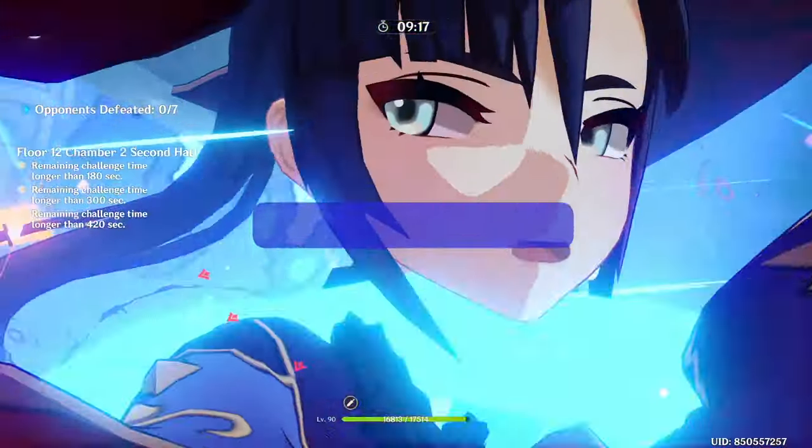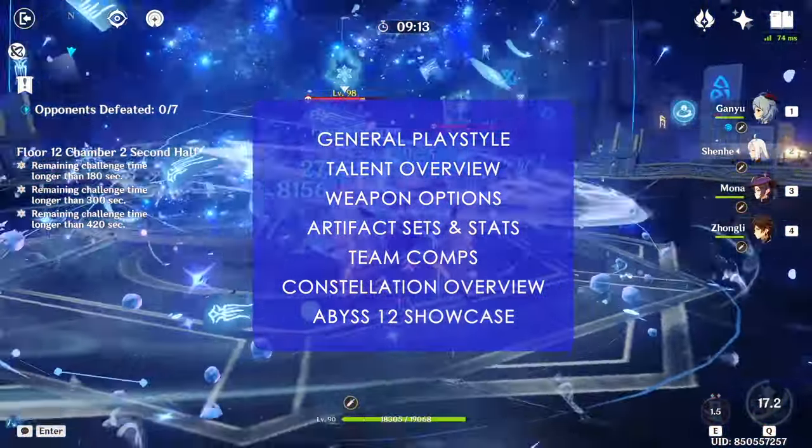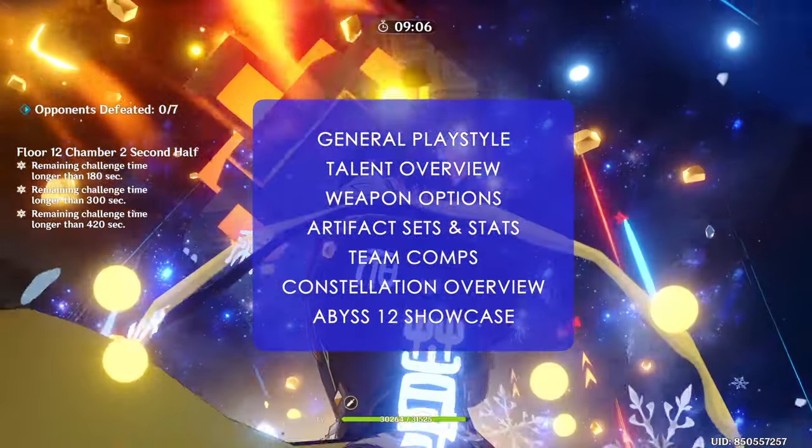This video will cover all of the following in order: general playstyle, talent overview, weapon options, artifact sets and stats, team comps, constellation overview, and an Abyss 12 showcase — all in as condensed a manner as possible.